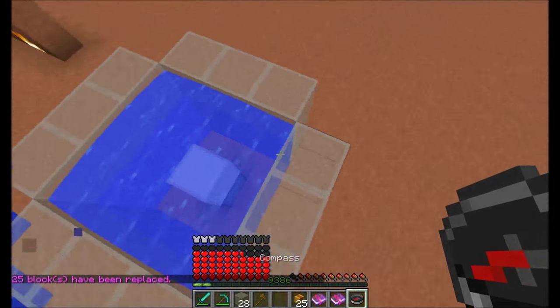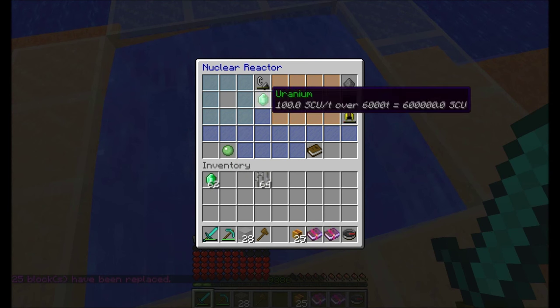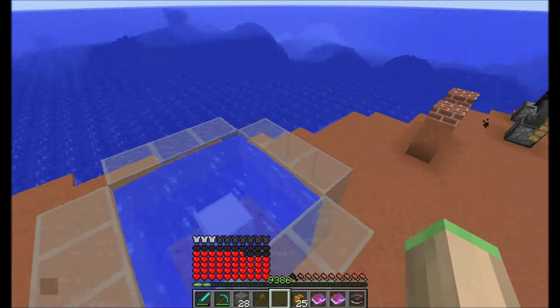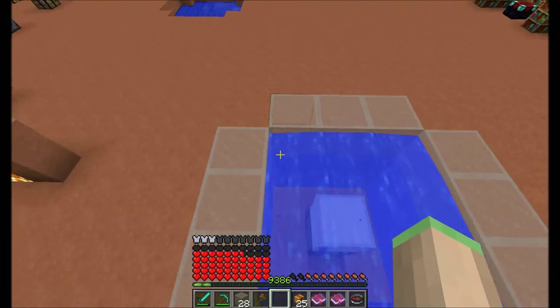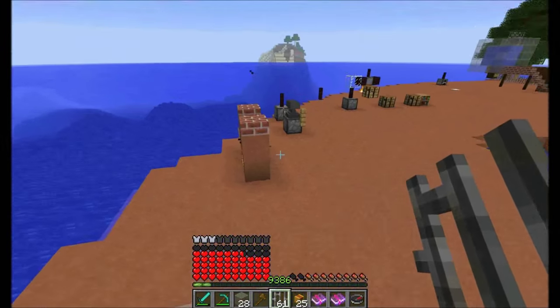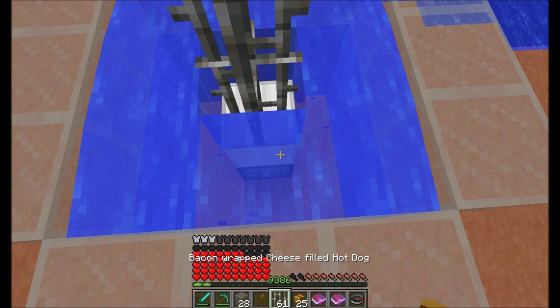This reactor should be cooled completely now. If I insert this uranium, you can see it starts burning it up. The reactor is running and it produces a lot of SCU per tick — about 2000 a second. I don't know the exact amount of SCU it produces, but you can hook it up to your energy system and lead it to some energy cells. That's how the nuclear reactor has to be cooled.